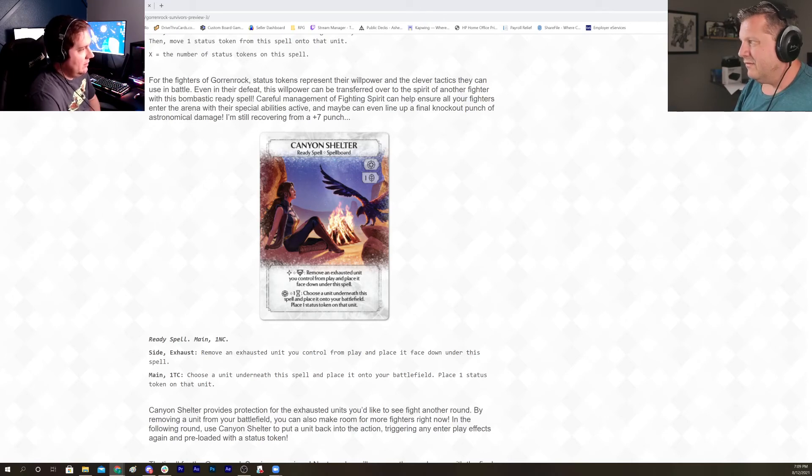This puts you in time-nature — it has both colors on it. It does a lot of weird things that could potentially be very powerful. It doesn't remove a blocker, so it doesn't have all the modes of Blink, but it has a lot of the modes of Blink — it can reset your guy, heal it, redo come-into-play abilities, and it's reusable.